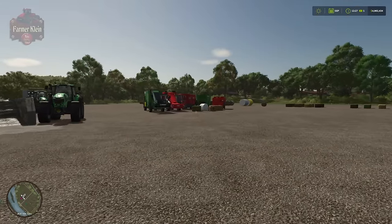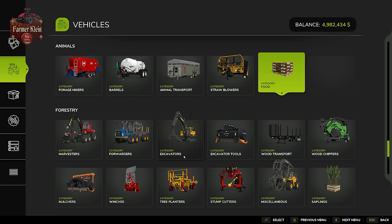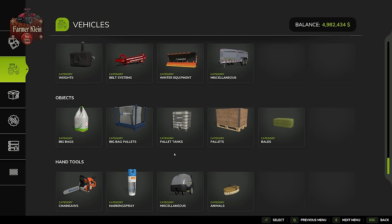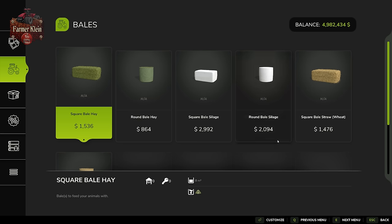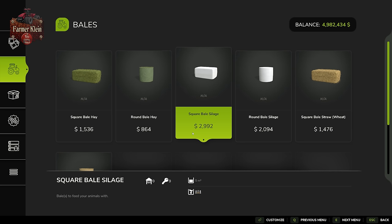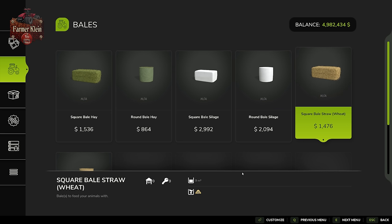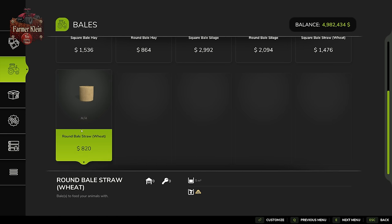Early in the game you can buy bales directly from the shop under vehicles > objects > bales. Options include square hay bales at 8,000 liters, round hay bales at 4,500 liters, square silage bales at 5,000 liters, round silage bales at 3,500 liters, square straw bales at 9,000 liters, and round straw bales at 5,000 liters.